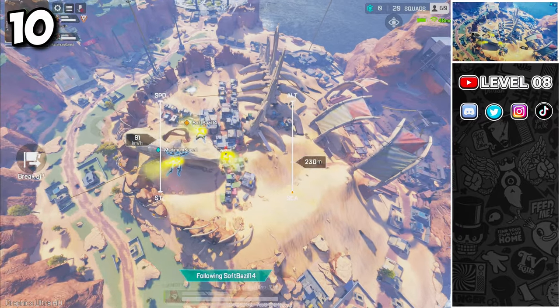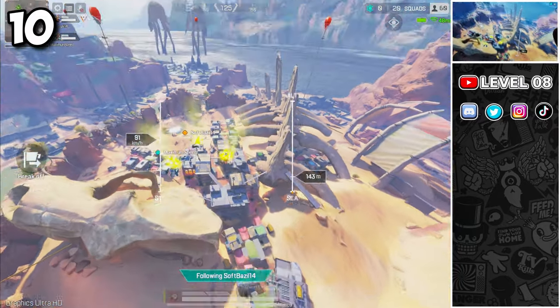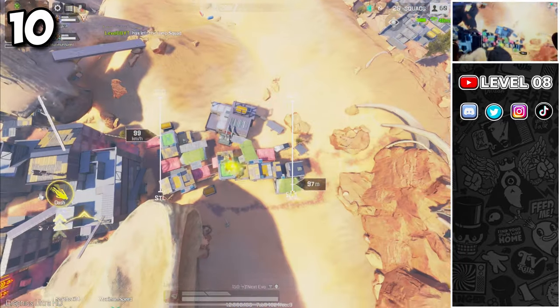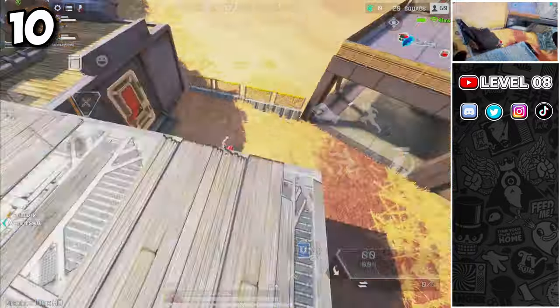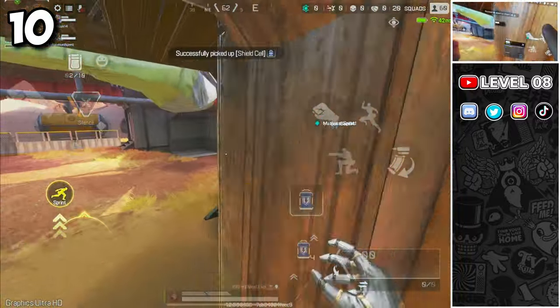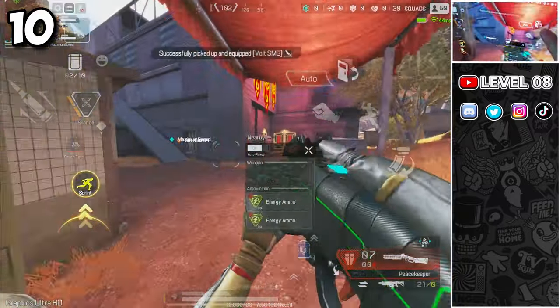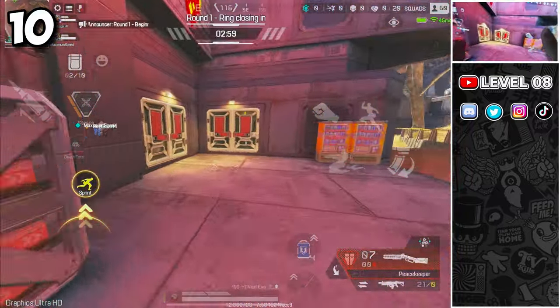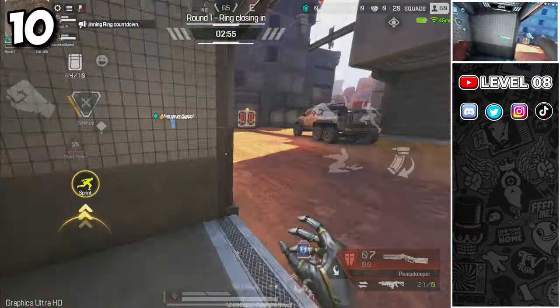Always split from your team a few seconds before landing, because there isn't always enough loot for the entire team to share in the same building. Leaving a teammate empty-handed in the first few crucial seconds of the game is a terrible idea. The only time I recommend having the entire team land in the same spot is when you are absolutely certain that another team will land in that exact spot — you don't want to leave your teammate in a 1v3 situation.